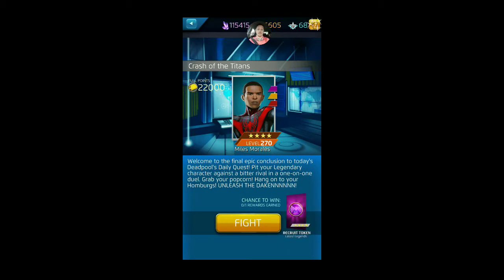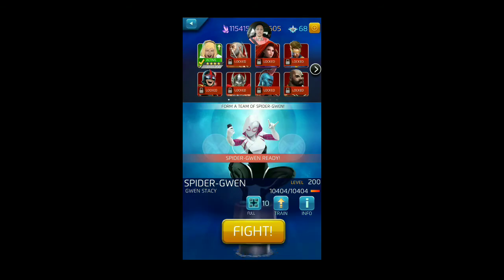Crash the Titans with four-star Miles Morales — so this is an alternate Spider-Verse character, Spider-Gwen versus Miles. The rewards, of course, include full progression points: 22,000 for daily quest, and then latest legends recruit tokens. So we're going to get this hopefully knocked out quickly before work, otherwise I'll have to pick this back up on lunch, which I don't always like to do.